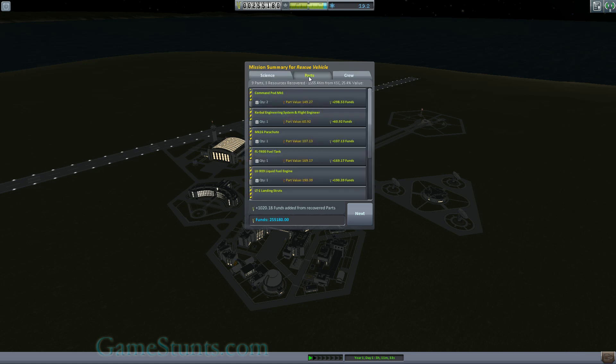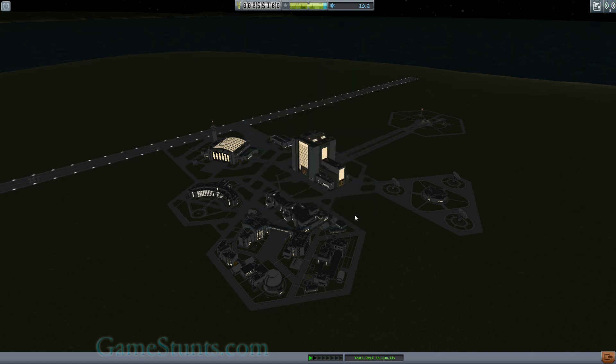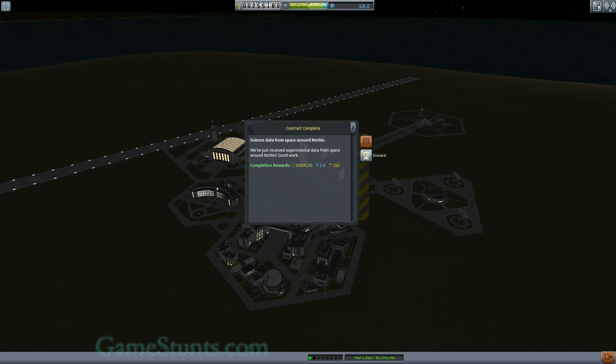Plenty of science, and got about a thousand back for the recovered parts. Bob is now promoted out of being expendable cameraman because we have Filner. Looking at the contracts we've managed — there is 'Rescue Filner' — so we've got lots of moolah for that. I've got a quarter million now, that's going to help. Just clear these off — see you next time!